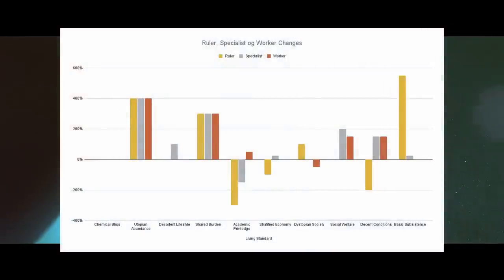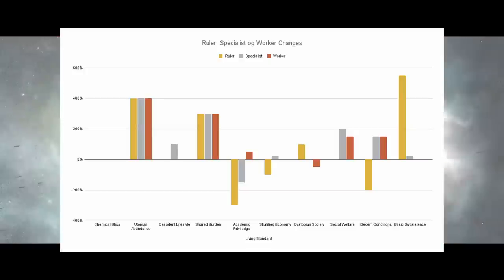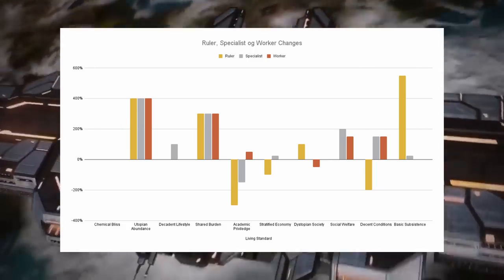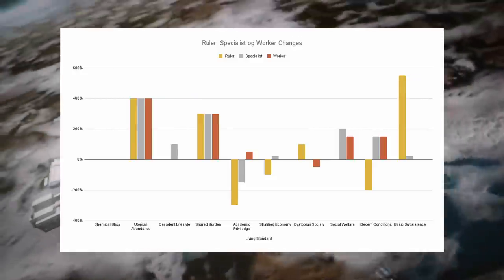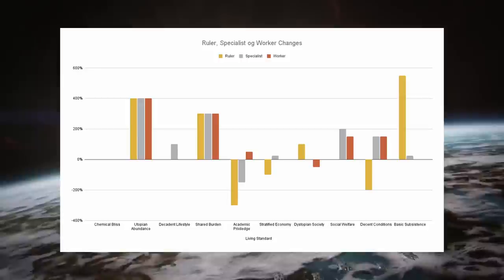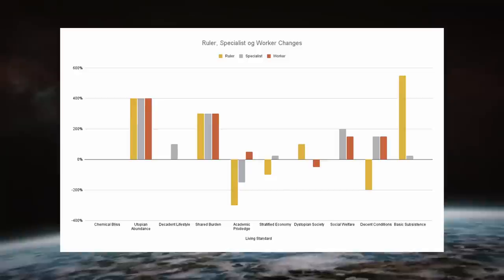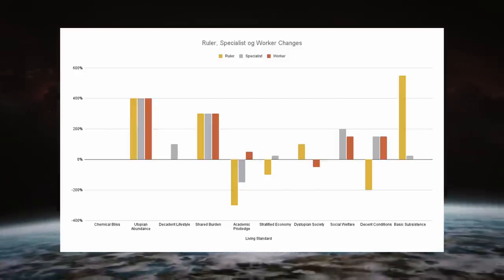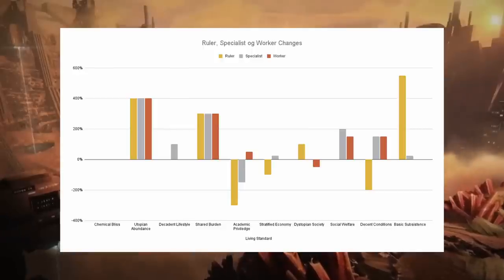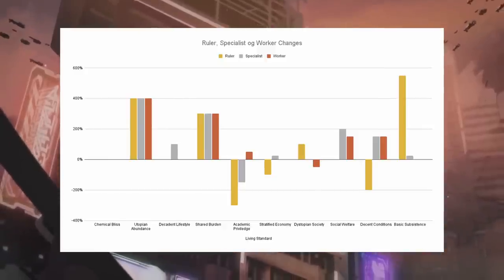Utopian abundance grants plus 400% political power to all rulers, specialists and workers, but at a hefty cost of one consumer good in upkeep per pop. If you want a cheaper knockoff version, you could go with the shared burden living standard, which is very close at plus 300% across the board and only requires plus 0.4 consumer goods. Social welfare and decent conditions have also received buffs with increased specialist and worker political power. Basic subsistence now gives a massive plus 950% to ruler political weight, though it cannot be put on your primary species and provides happiness debuffs.